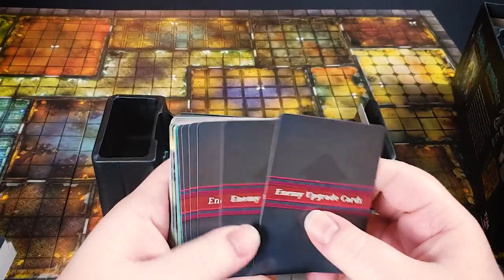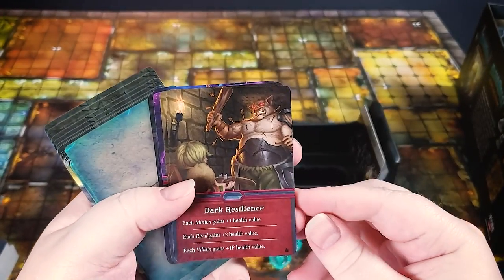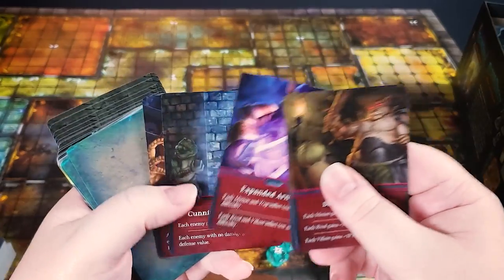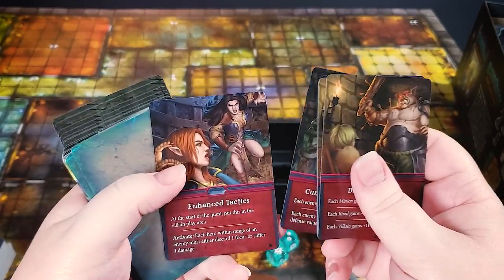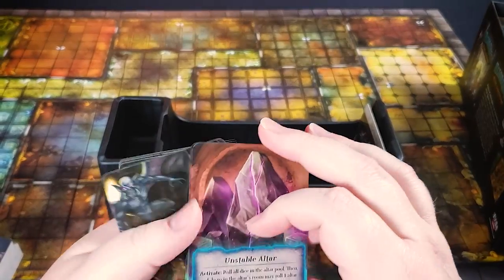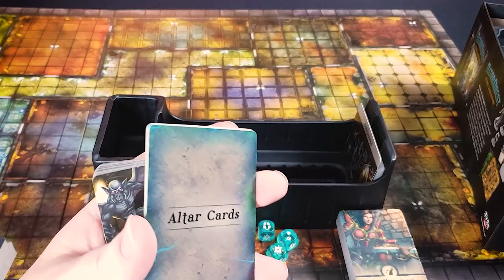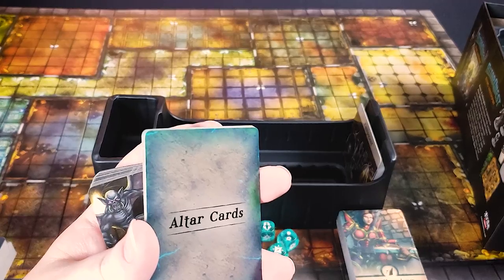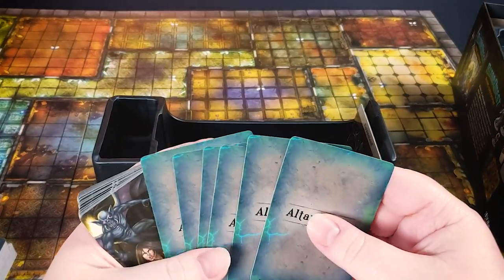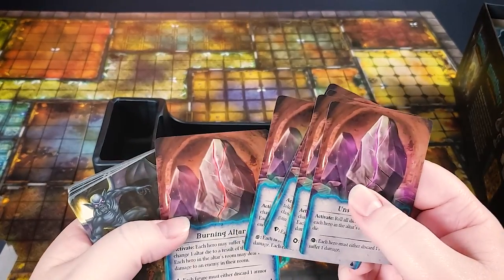We've got enemy upgrade cards, so just like your characters can upgrade, so can your enemies — gaining extra health or armor. Then we have altar cards. I believe this indicates the type of altar. When you start a quest, you select a certain number of features that come out onto the board as you explore, and one of those features will always be the altar. Once you find it, the card tells you what type of altar you have.